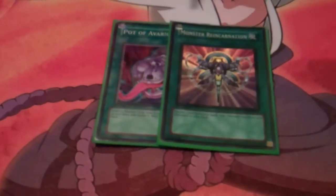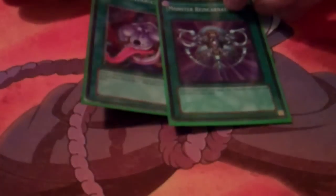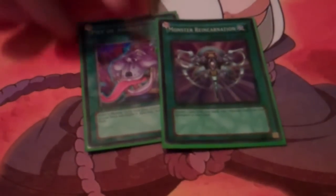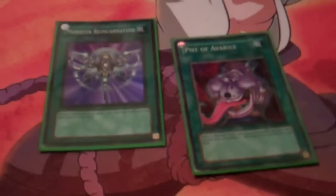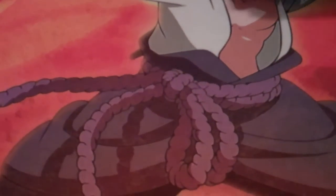1 Pot of Avarice and 1 Monster Reincarnation. They're nice — I usually end up having a JD or something in hand so you won't truly need them. You have Lumina to get back all the Lightsworn monsters to go for game if you're not using JD. For Monster Reincarnation, if you only have 3 Lightsworns, you can ditch one with a different name and add JD. Pot of Avarice is really good to get back all the milled Chaos Sorcerers and whatnot.